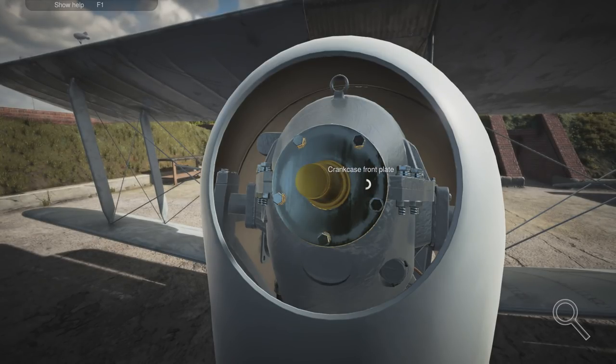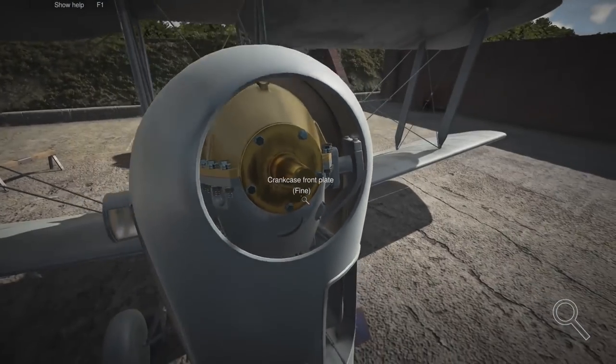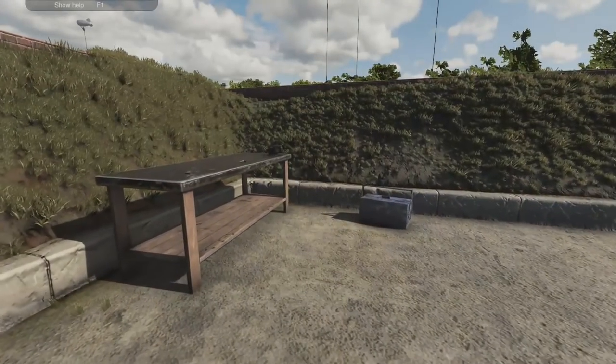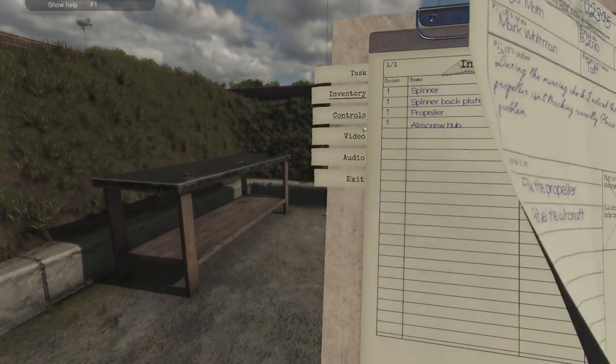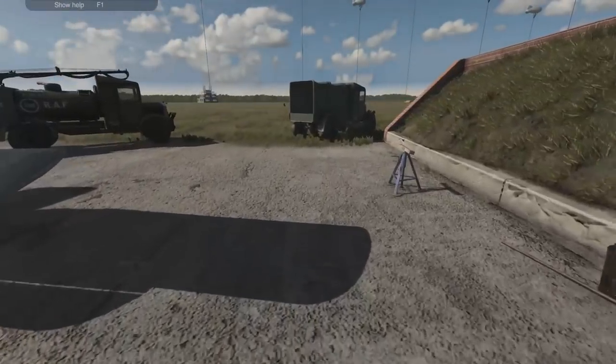The crankshaft looks okay, the crank front plate looks okay, top engine cover — this has got nothing to do with it but it's nice to have a look. It's just got to be that piece we took off — the airscrew hub. Let's see — oh, repairable? No, done. We'll just get a new one then.